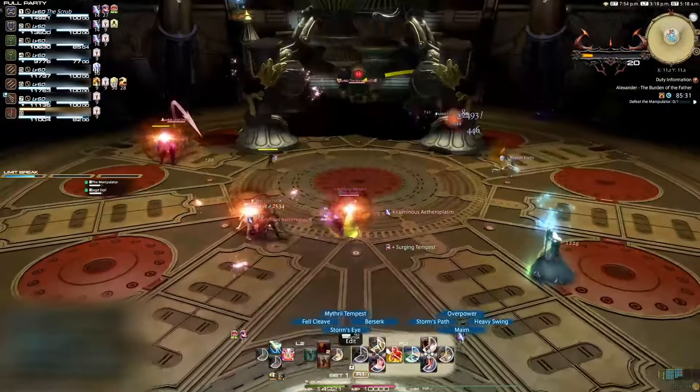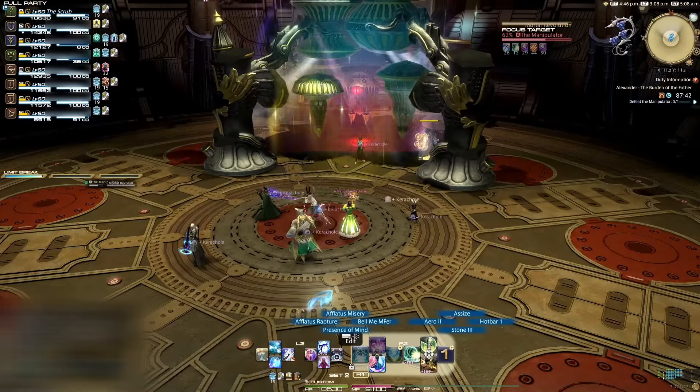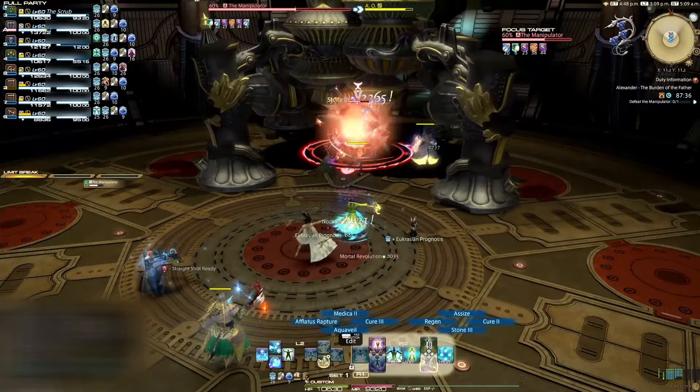These mechanics will repeat until the second leg has been defeated. When you defeat this leg, the Manipulator will become targetable again for a few seconds before casting its room-wide AoE again. From here, you can burn down the Manipulator. The Quarantine mechanic and Jagged Dolls will not reappear in this phase.